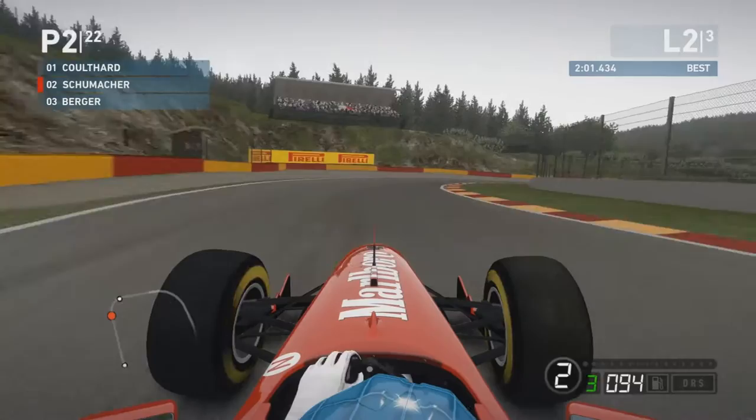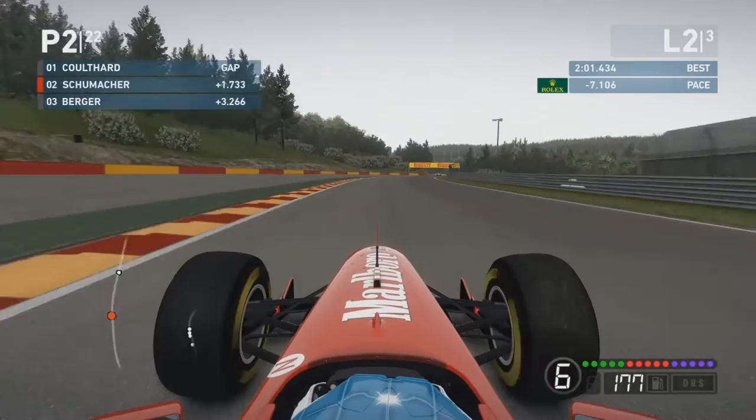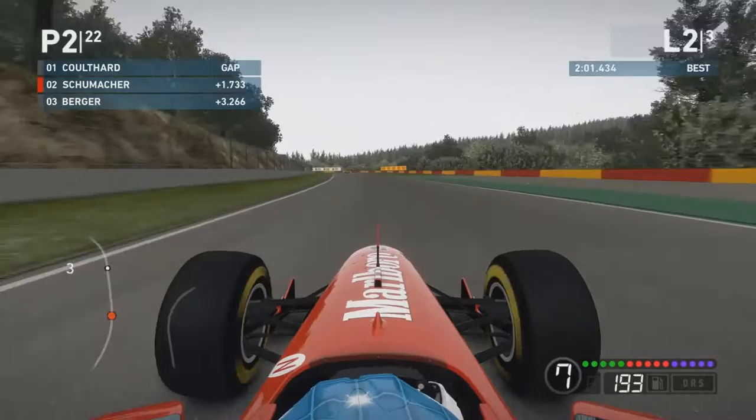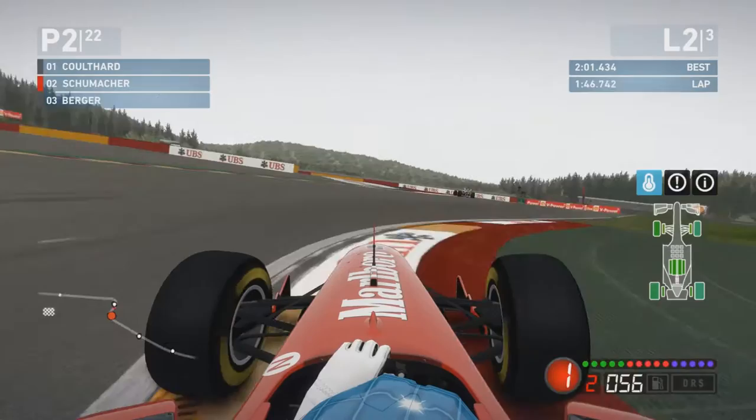Just the one Pirelli sign there. Getting a bit flustered in the middle sector. Andy's telling me to put it into mix two — I believe that's the name of the engineer up until 2015, I think it was Andy Knight, but I'm not sure. I know the new one's called Jeff. So all that time I gained on Coulthard, I lost in the middle sector by not being very good — understeering a bit through Grand Chemin. Now down towards the bus stop once again.